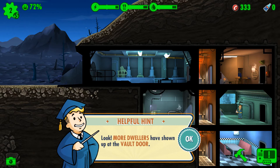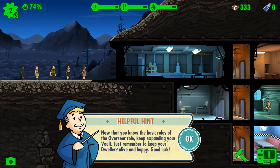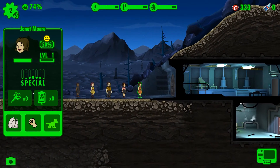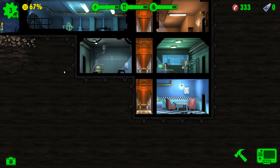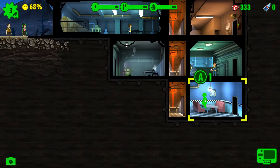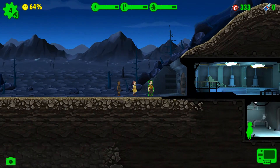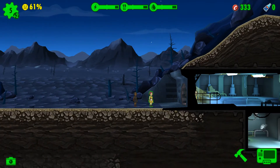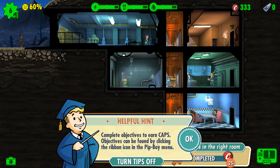More dwellers! We got a lot of people. Now you know the basic rules of the Overseer role — keep expanding your vault, remember to keep your dwellers alive and happy. Good luck. So you don't have a lot of anything, so let's just put you here for agility. These dwellers are all untrained. You have high agility, so you go here. We got a little achievement — complete objectives to earn cups.